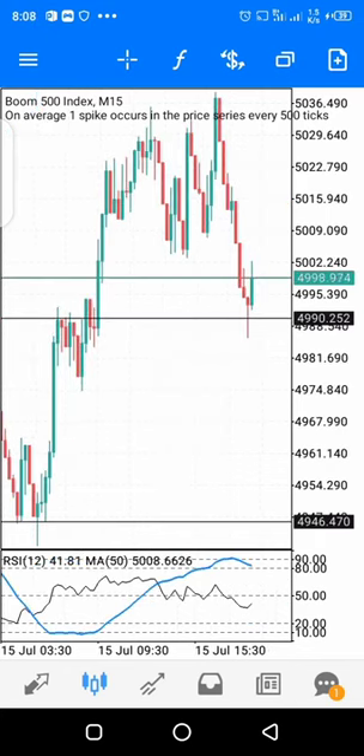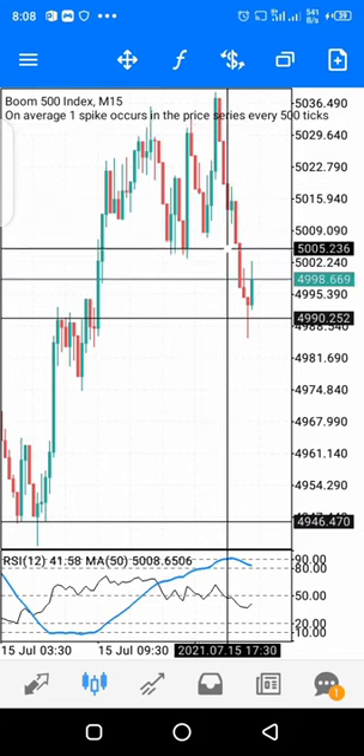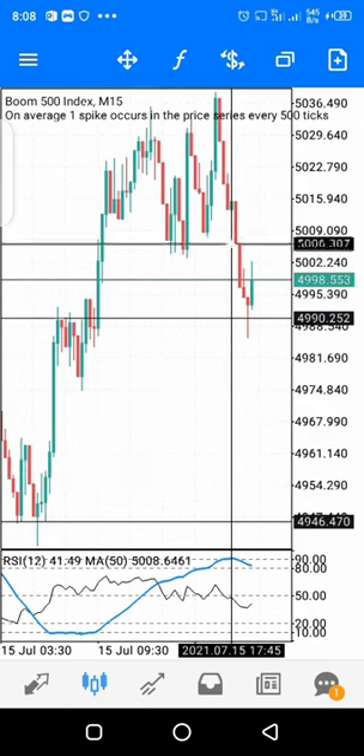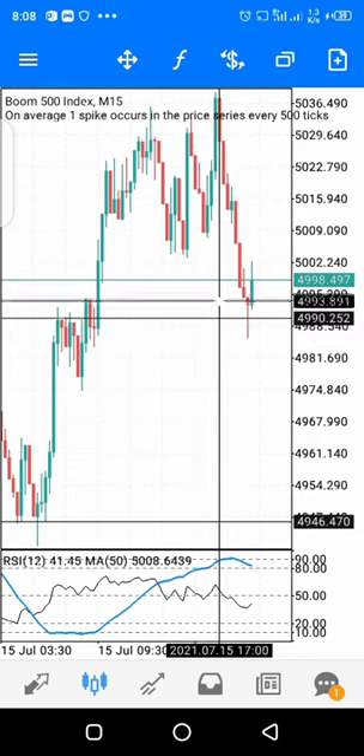When the market is moving up, drop to a lower time frame and buy whenever it comes back to your level. That's how to trade with these indicators — it's working perfectly, you can check the comment section. Just follow the rules. When you see it's going down for Boom, you sell instead. You can use this strategy on Boom 1000, Boom 500, Crash 1000, and Crash 500 to catch spikes.